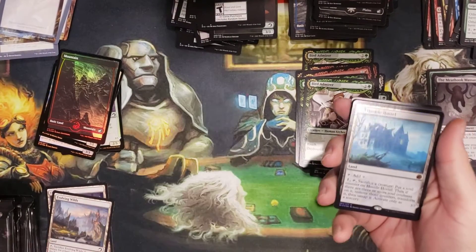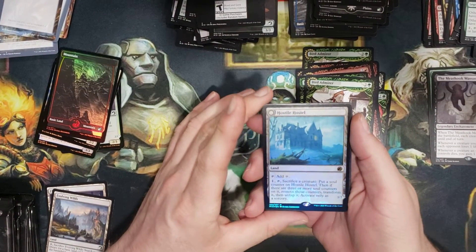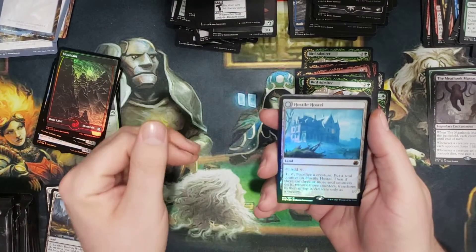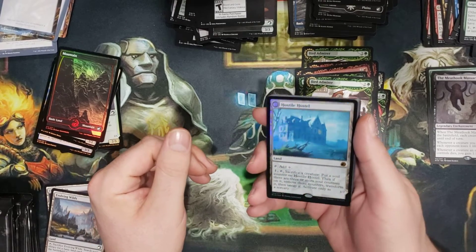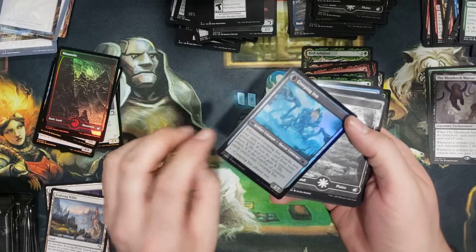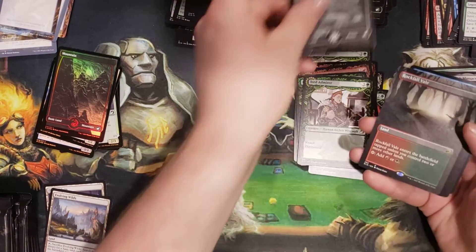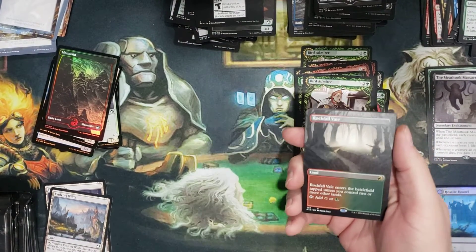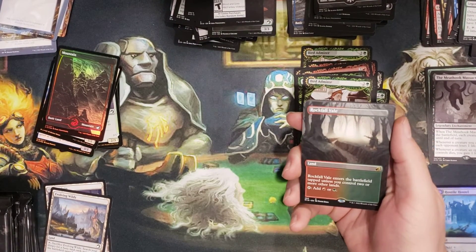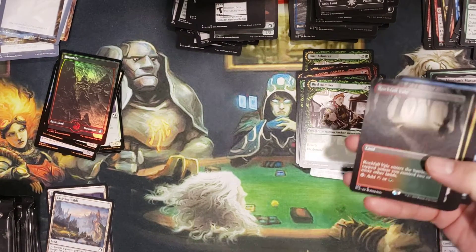I have a fruit fly flying around here somewhere. We've got a Hostile Hostel — foil rare! Creeping Inn. That's actually pretty cool. I'm going to stick that there. We've also got a Rockfall Veil borderless — very nice! I'll put that right in the binder.